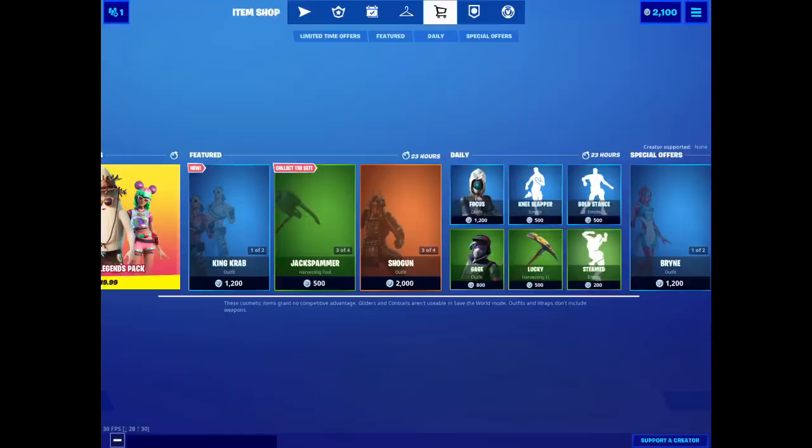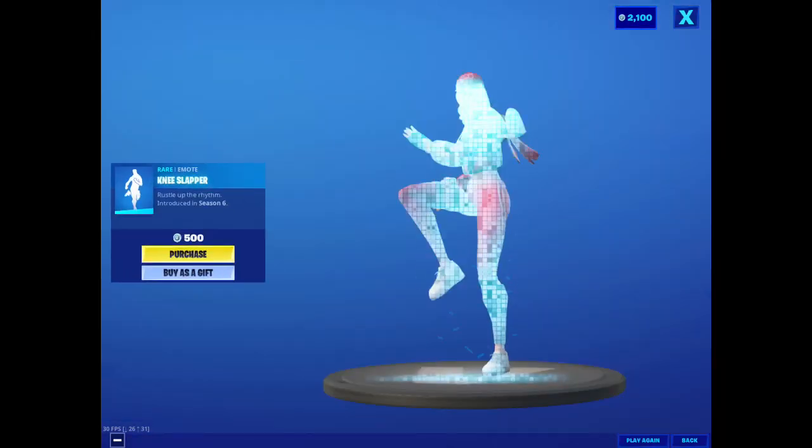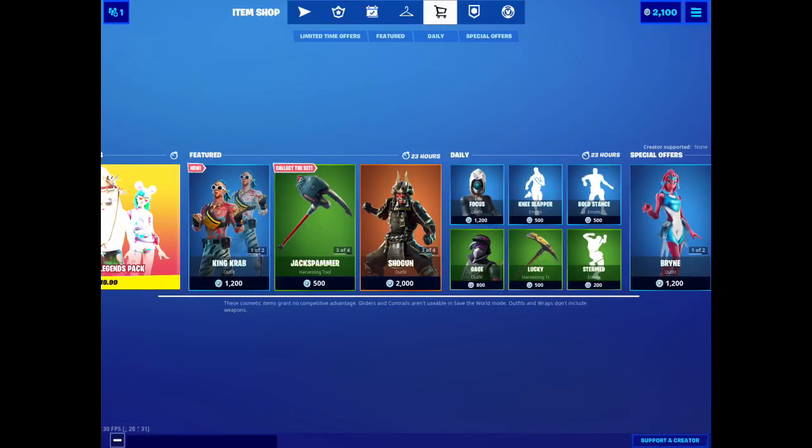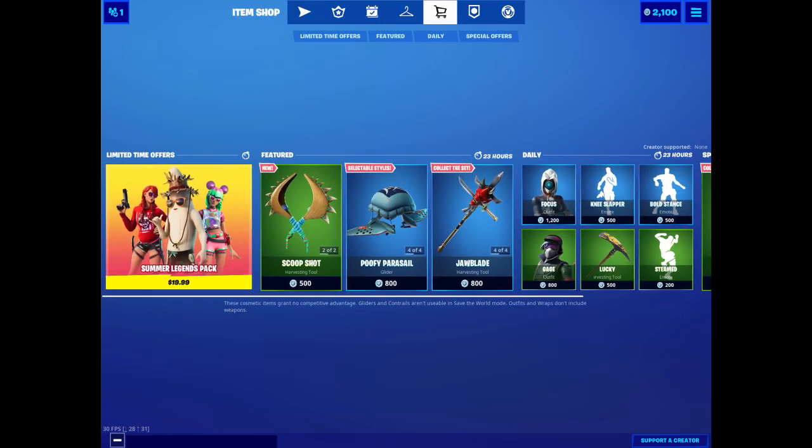We have the Steamed emote, Bold Stance, Knee Slapper. And then of course Axo, Brine, and the Summer Legends Pack.